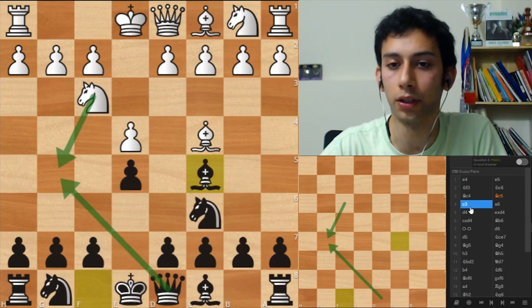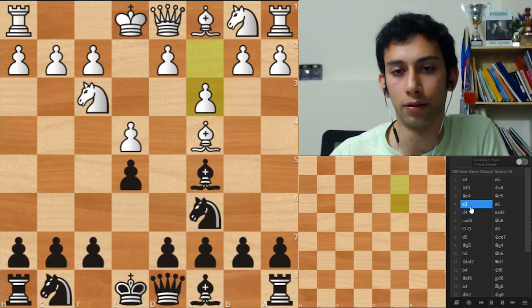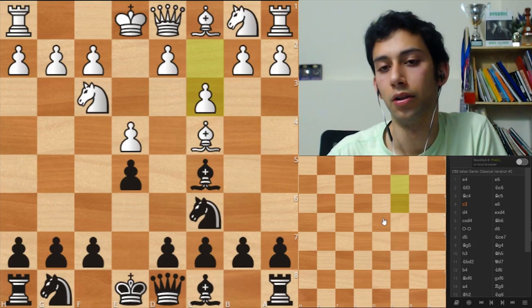It's a well-known move order trick. In general you want to develop the Knights first before the Bishops, but in this particular position getting the Bishop out first is more sneaky because you avoid this fried liver attack. So c3, and now he wants d4 and it looks scary, so I realize why you play this move a6 - to have a square for the Bishop.